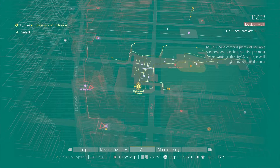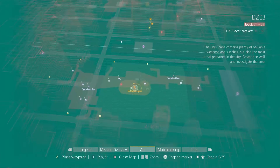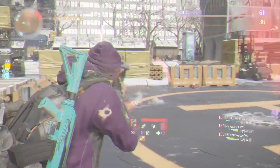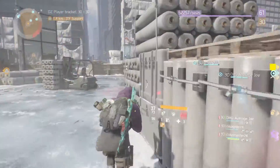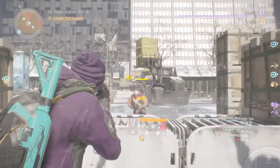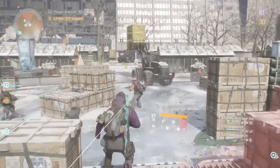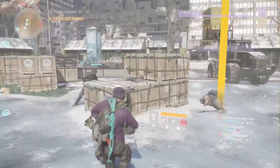Moving on, you will want to find your way back to the surface and make your way to this extraction area. This point can be a bit tricky at times, especially if you're doing this alone, because there are so many NPCs here with the boss. You also need to watch out for other players because players do like to go rogue here a lot. There is also another dark zone chest here, so be sure to grab it if it's up.